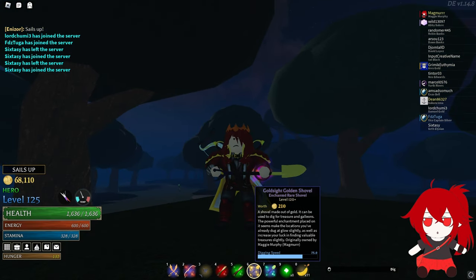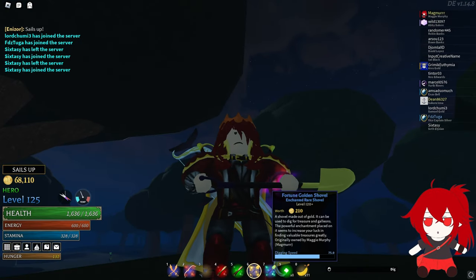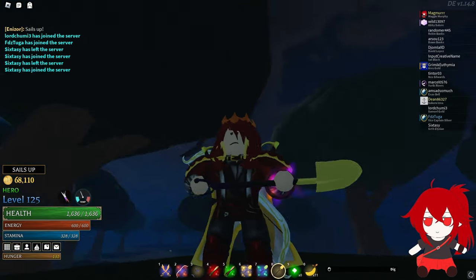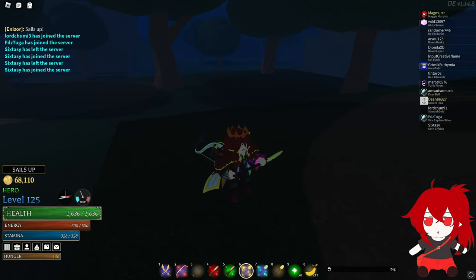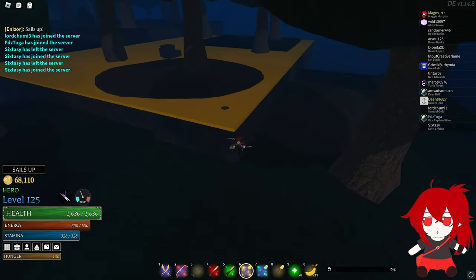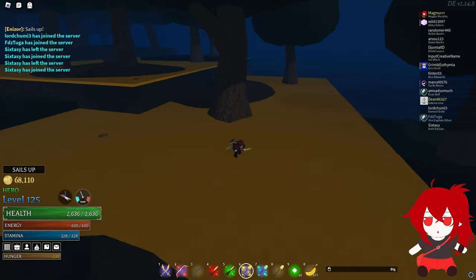Here I'm holding the Gold Sight golden shovel. You can see that it doesn't change the shovel visually — same with the Fortune golden shovel; it looks the exact same as a normal golden shovel. The Gold Sight shovel is meant to mark the place you've dug for 5 minutes. As you can see, this whole area has just been highlighted gold. I'll do the same down here — this whole area has been highlighted gold.